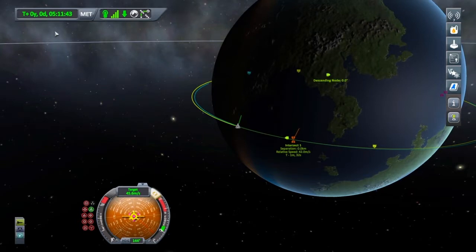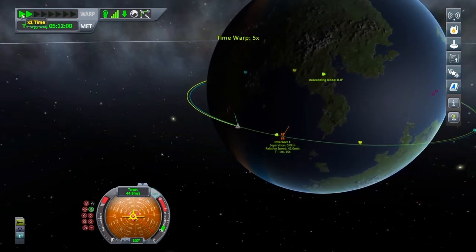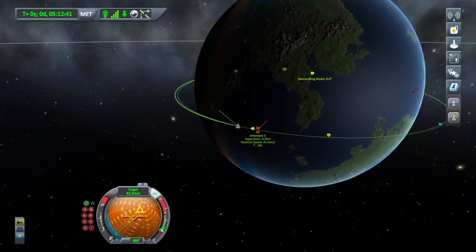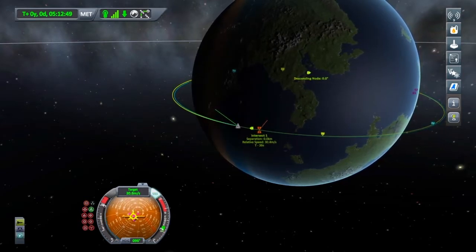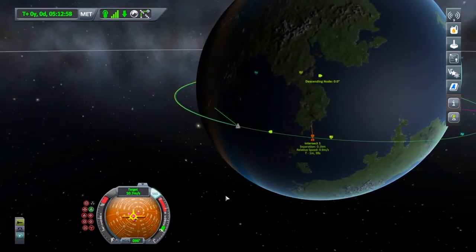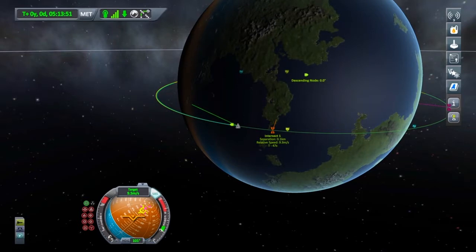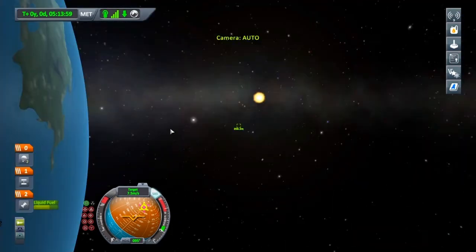I'm going to face fully retrograde — take your time with this — and fast forward a little until I'm slightly closer. I'm going to give it another corrective burn, then face fully retrograde and try to kill off a lot of that speed. Now I'm only moving towards the target at 9.9 metres per second. I'm going to correct that movement and push the retrograde marker onto my anti-target. Then I'll go back into the flight screen where you can see my target.